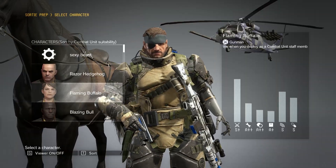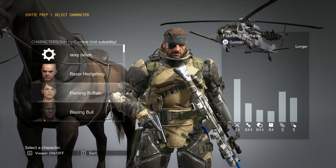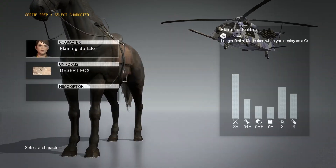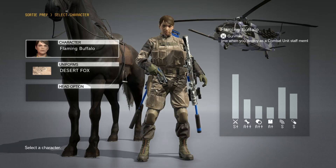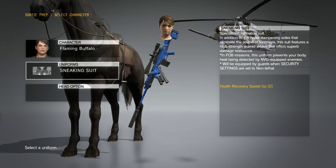Quiet Player Pack works by overriding a female Diamond Dog member. So during a sortie prep before we actually start the mission, we choose any female Diamond Dog member and then we change her uniform to Sneaky Suit, which starts her transformation process.